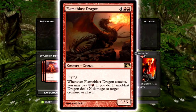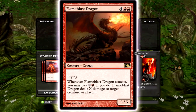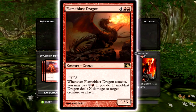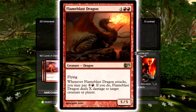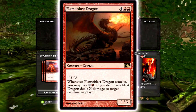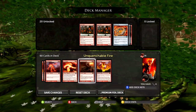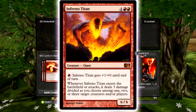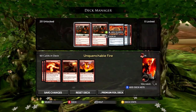Flame Blast Dragon is awesome — he just wins you the game if they don't deal with it. He's a six-drop, so the next turn he's swinging in for at least ten. You might want to take out one of their creatures with his ability, but it's pretty awesome. And Inferno Titan — I don't even need to explain why he's in the deck. He's just a beast and a legend.